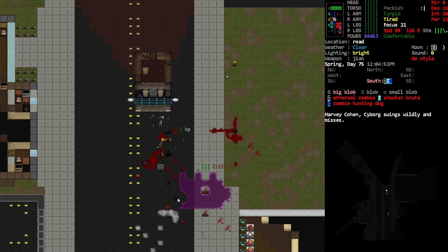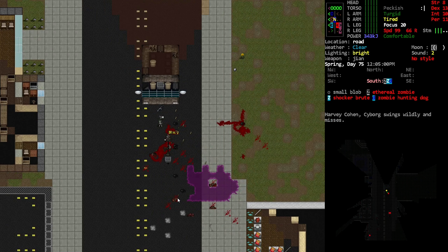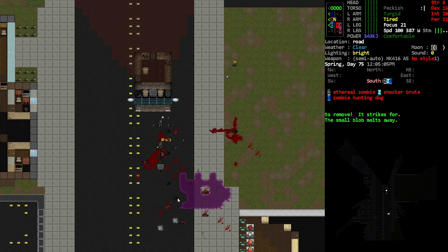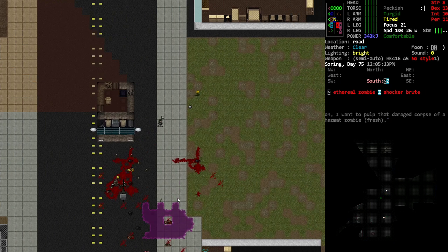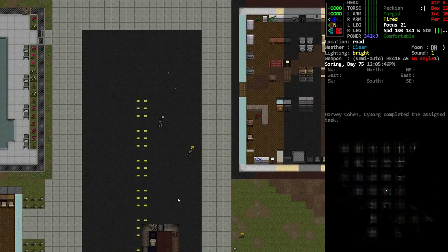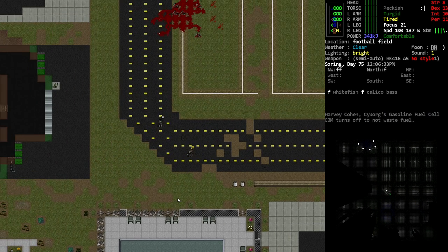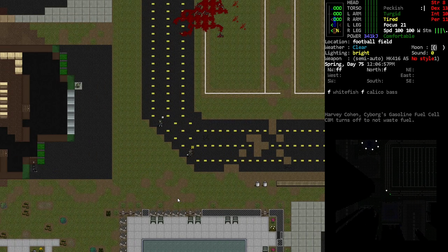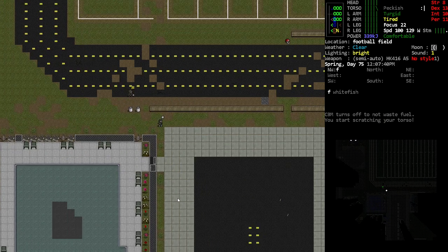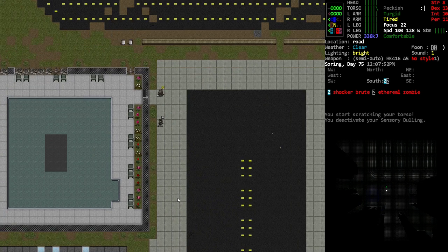If they get through that windshield they could be honestly pretty quick, so I do need to be careful here. Let's get our gun. Where's he attacking right now? Come back here man, just give me a little bit of distance in case that shocker comes our way. Let's just get back a little bit. Charging your CBM is a good idea. Let's just wait a second. I could go back and get more ammo but I think we're fine. A shocker brute can't shoot.